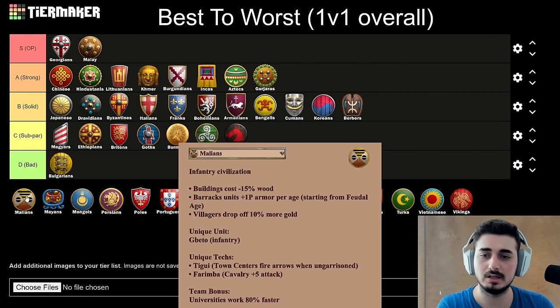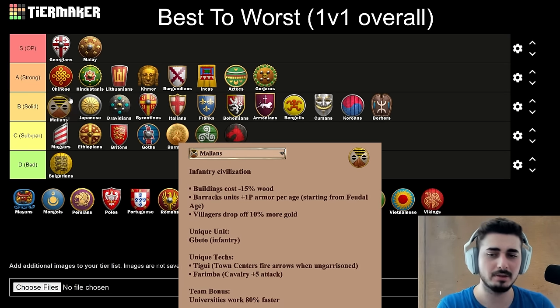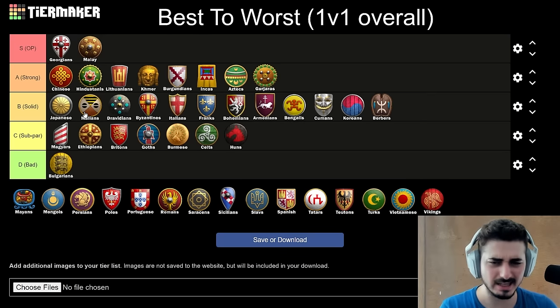Next up, the Malians. This is a classic case of top of B tier, in my opinion — good on every map, but not the greatest on any map. That's the typical thing with Malians. I'm going to stick them slightly below the Japanese. Slightly higher than Italians, though, because they have slightly more options — Camel is available, and slightly better options for all-in gold rush by just putting all your villagers on gold. Malian gold bonus goes crazy, and then you just dominate.